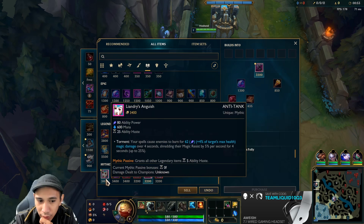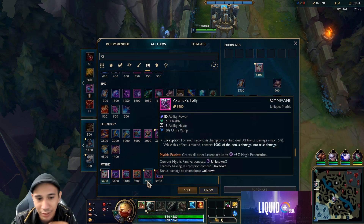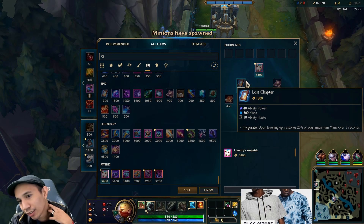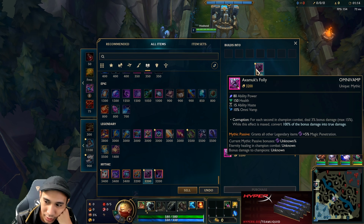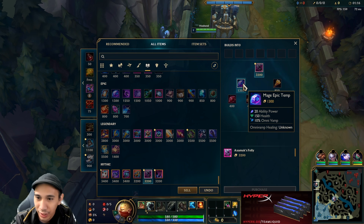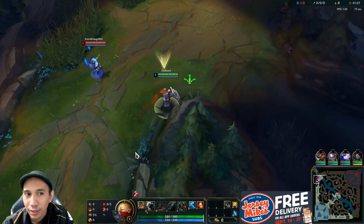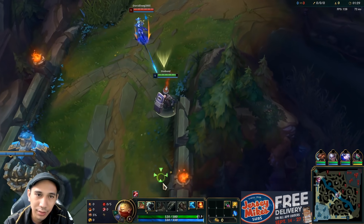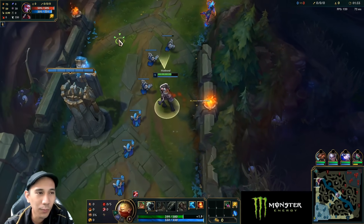Yeah, when you look at these both — Leandris — rushing this, they're so squishy. It's so easy to get lane-bullied. It doesn't really pop off until you get Leandris. But this — you get this and you're already strong. Oh no, Bane! Why?